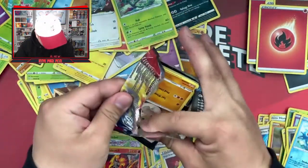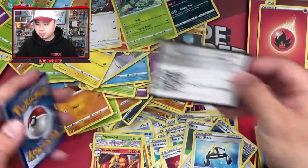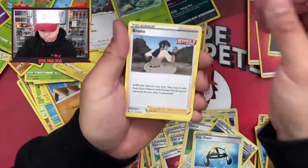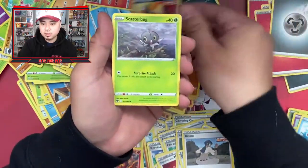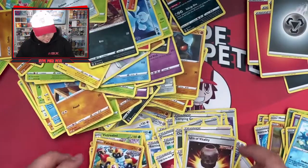Four more packs to go, not including this one. Pack twenty-nine: energy, Bruno, Charcoal, Galarian Pig Knight, Silicobra, Phyllis, Houndour, Scatterbug, Conkeldurr, and a vitality card — and another Phanpy.